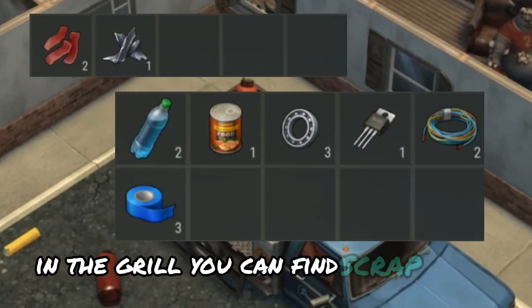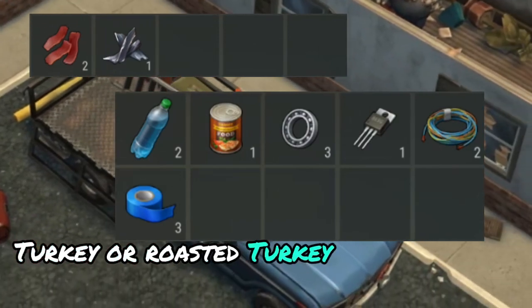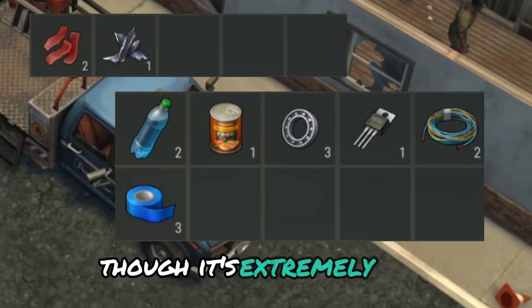In the grill you can find scrap metal, jerky, coal, turkey or roasted turkey. In the broken car you can find spare parts and a shotgun, though it's extremely rare.